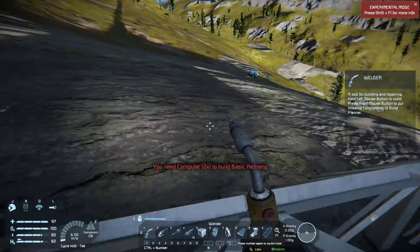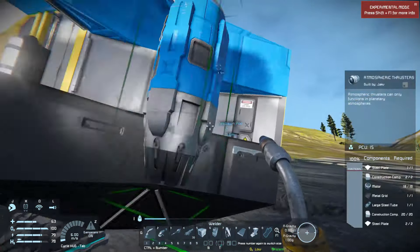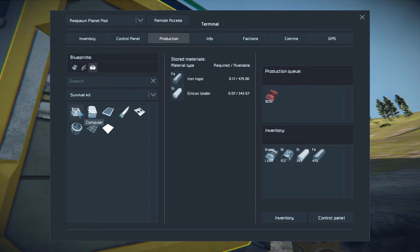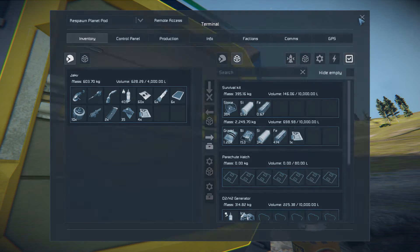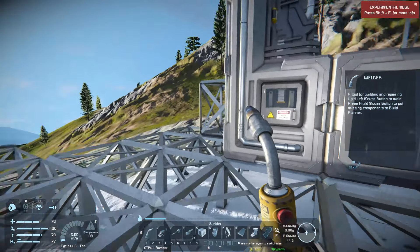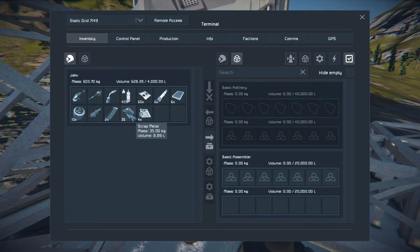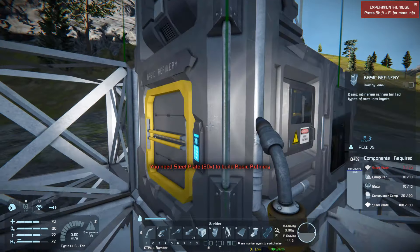It needs computers now. Let's see if we have — I'm going to need to build more. Luckily they're not too expensive. I don't know why when I'm flying I tend to hold down shift — that's not the button to go up. The button to go up is spacebar — there we go. Back in function again.